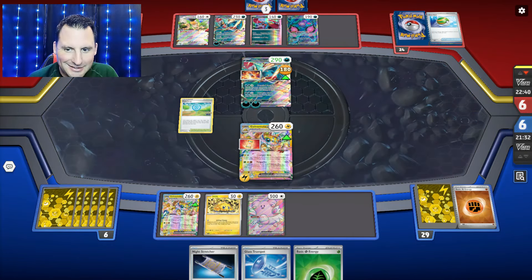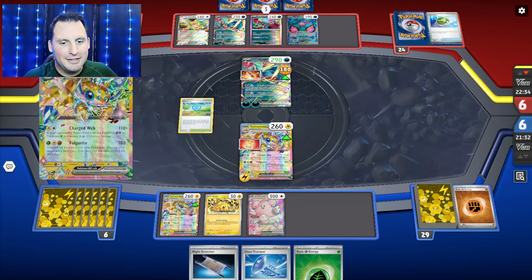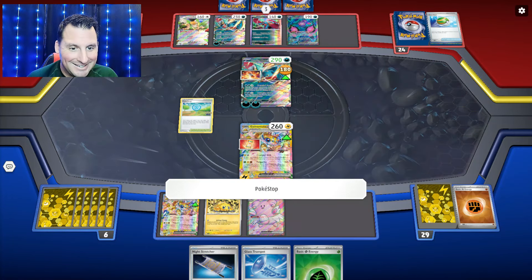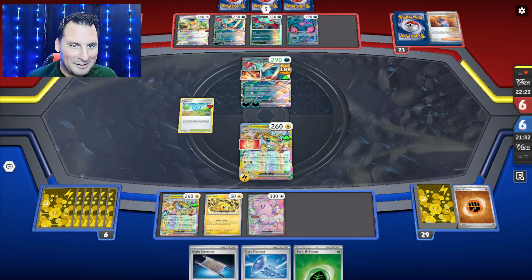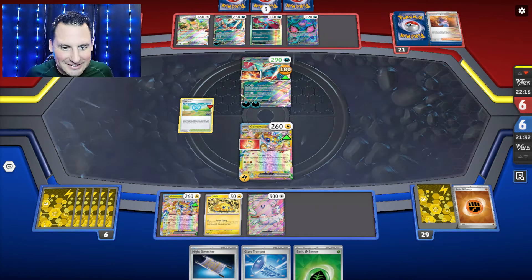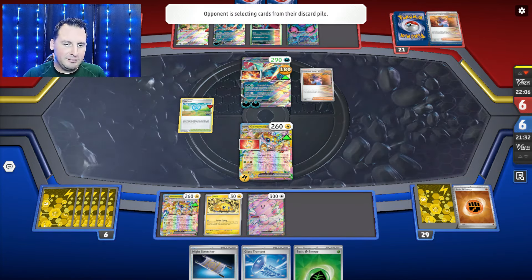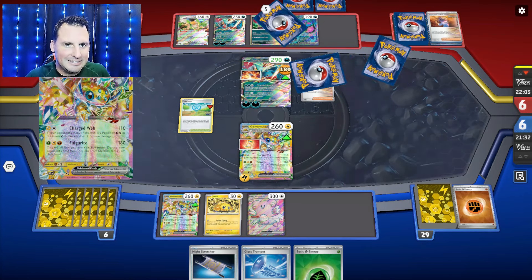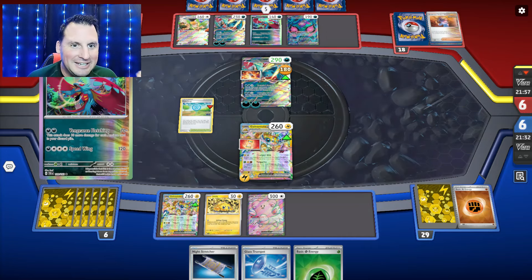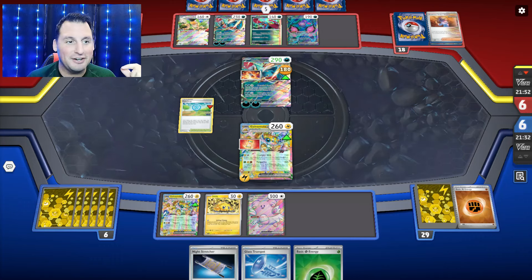Now I can Glass Trumpet the Fighting energy, attach the other energy. All they need is an energy, but here's the key — they can't Frenzy Gouging unless they do it to themselves. This is crazy. But if you Frenzy Gouging, I can still hit for 220 on whatever you bring up — even if it's the Roaring Moon baby, I'm at three. I just got to find my Briar at some point.